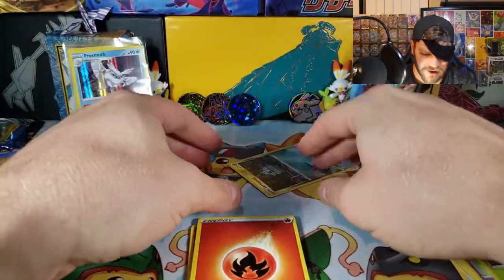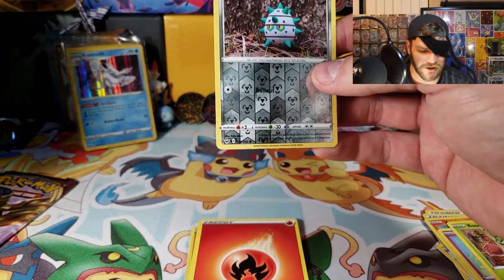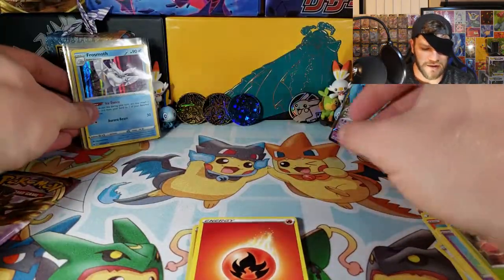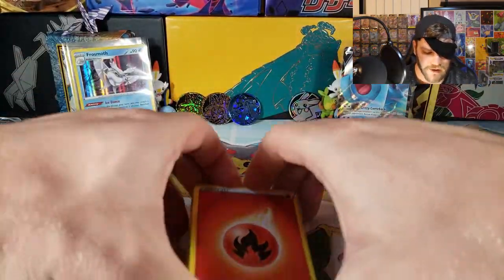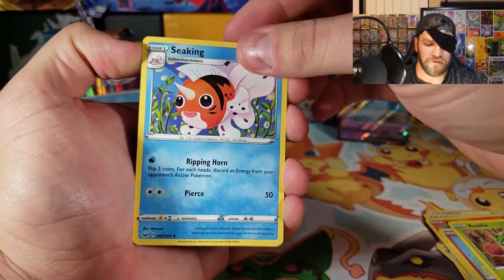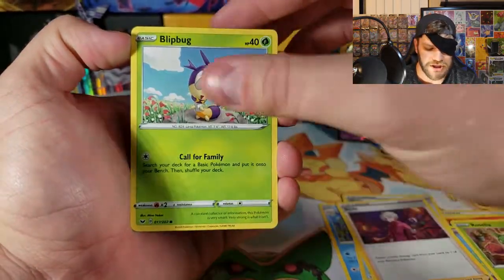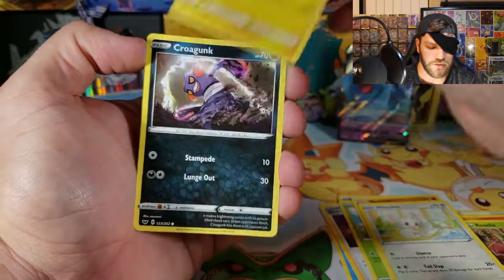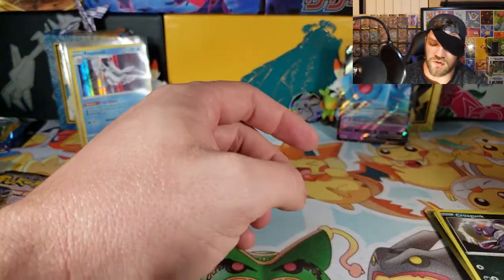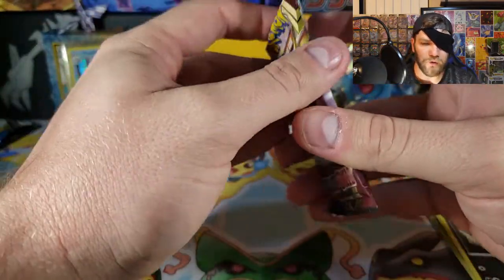I put the reverse holo — for some reason. A Ferroseed, sleeve that one up as well, just because I like them. We also got a fire energy — exhale, expel that fire energy. Seeking, Ordinary Rod, Ryhorn, Minccino, and a Croagunk. I actually caught a Croagunk in Pokémon Go today. So we're zero for two on the packs.